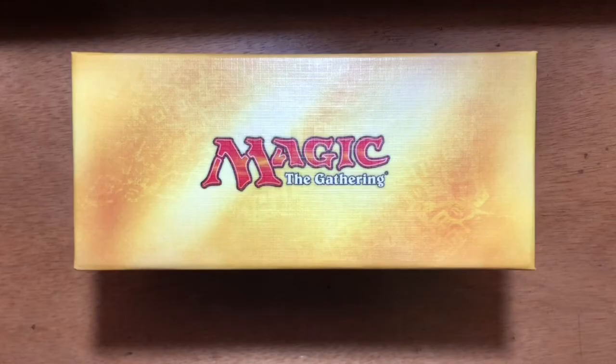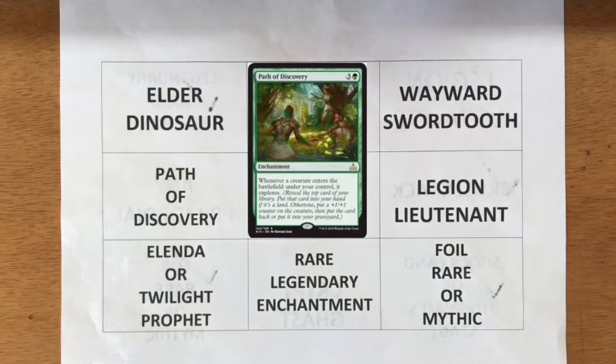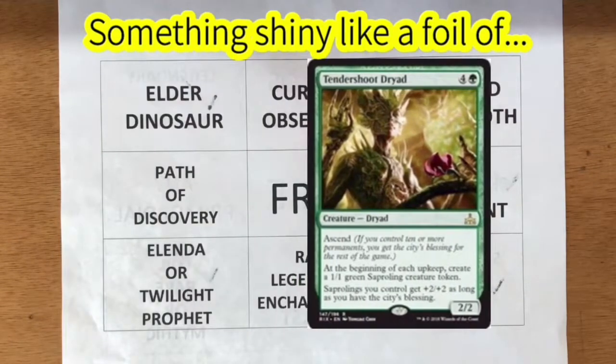Let's take a look at what we need to pull: Wayward Swordtooth, Path of Discovery, or a Foil Rare or Mythic Rare. All right, let's get to cracking pack number 10.